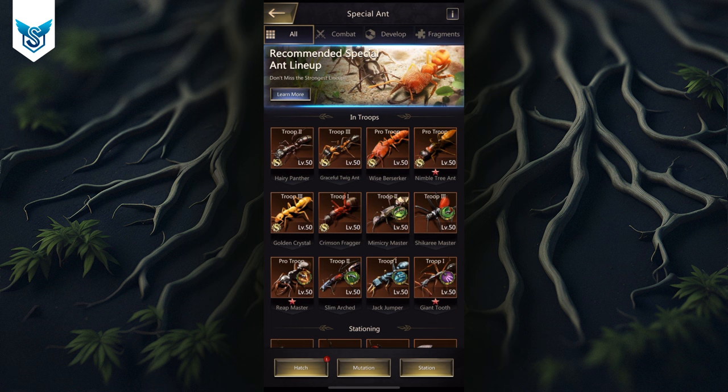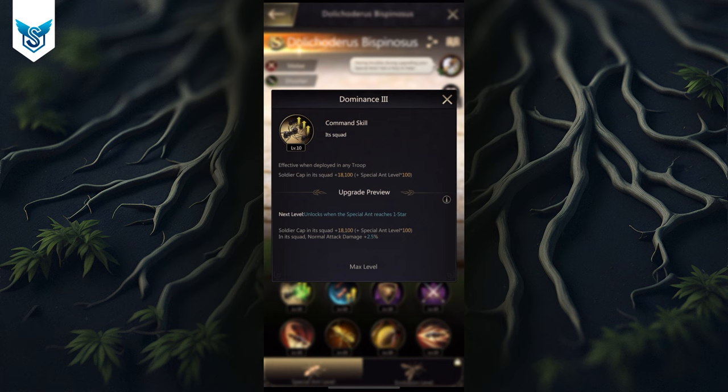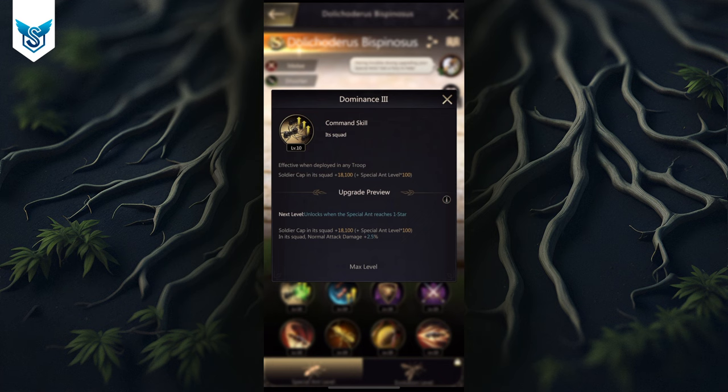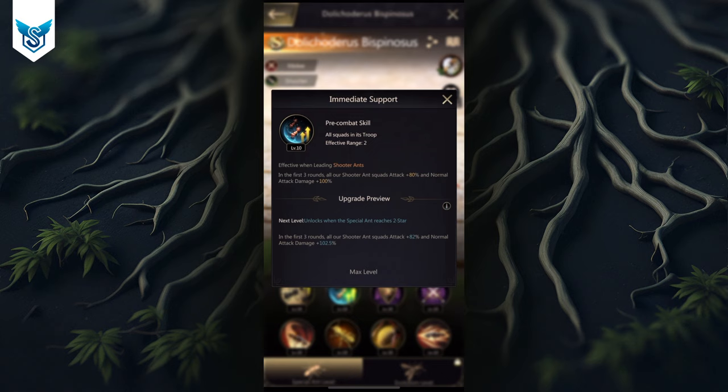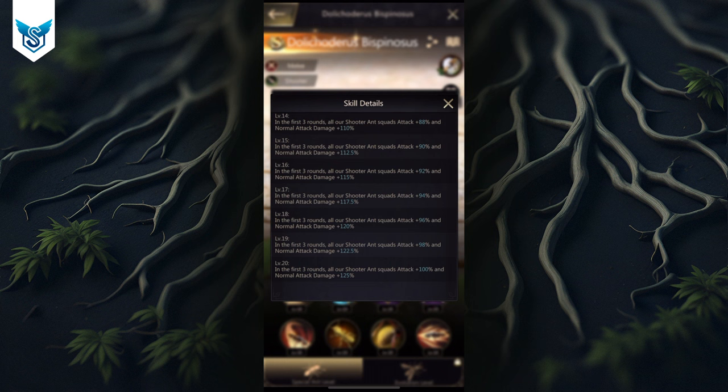I do have DB — let's look at the skills. Skill one is fairly common, nothing too special. Skill two is where it gets interesting: in the first three rounds, all your shooter ants' attack goes up by 80 percent and normal attack damage goes up by 100 percent — that's at level 10. At level 20, two-star, it's 100 percent extra attack and 125 percent extra normal attack damage, giving you a massive amount of extra damage in the first three rounds.